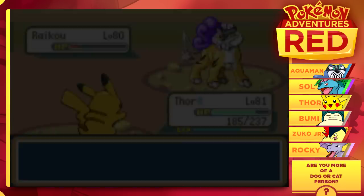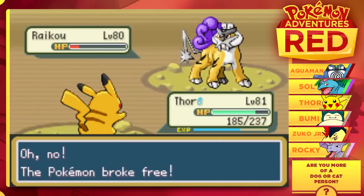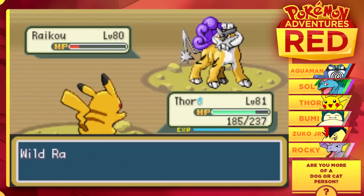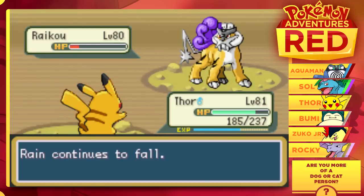Cross your fingers, guys, and let's hope that this one will stick. We're going to open up with our first Ultra Ball. Come on, level 80 Raikou — we want you on the team, we want to catch you. He is going to go for the Calm Mind. We're not going to let that stick though — we are not going to let him power himself up. So I'm going to go ahead and switch things up as soon as we can.